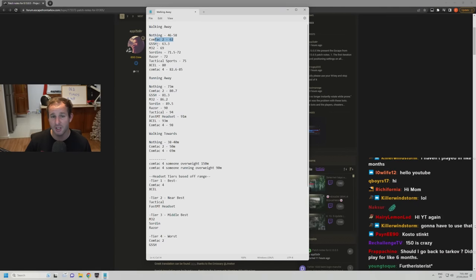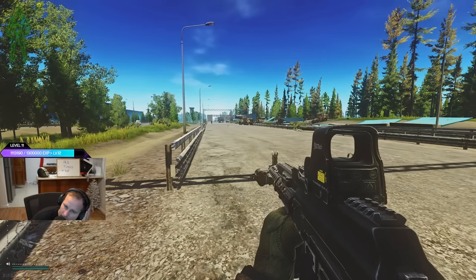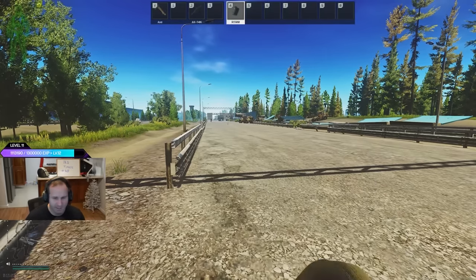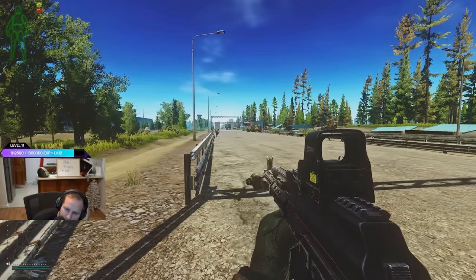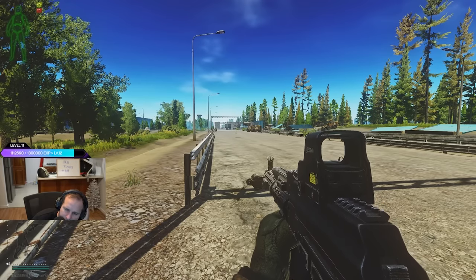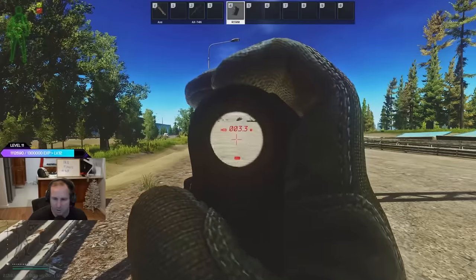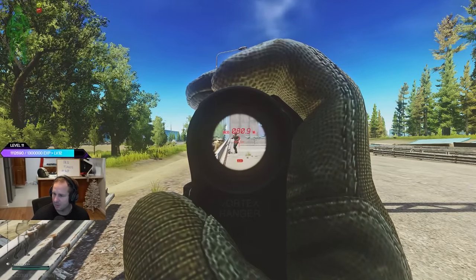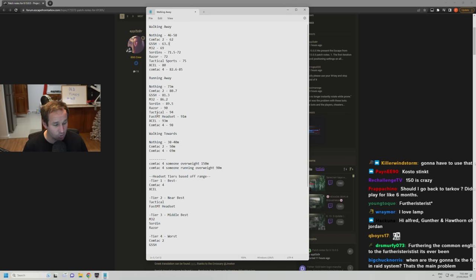If you're not wearing any contacts at all, you're going to hear someone from about 40 to 60 meters away at best walking away; if they're walking towards you, anywhere up to about 40 meters. The Contact Twos and GSSH's are the worst tier. Middle tier is the M32, Sordin, and Razors. The Tactical and Fast MT headsets are actually pretty decent and very close to the best. Then the Contact Fours and XLs are at the top — Contact Fours are around 230,000 rubles and XLs are over 100,000. I'd say pick something in the middle; wearing any headset at all gives you roughly a 20 meter distance gain over not wearing contacts, so it's always worth wearing them even if they're GSSHs.